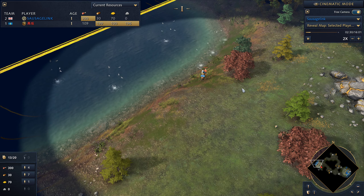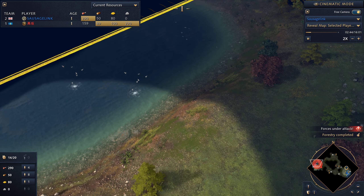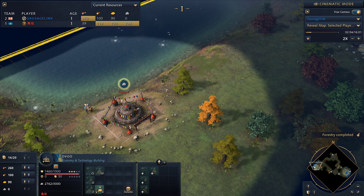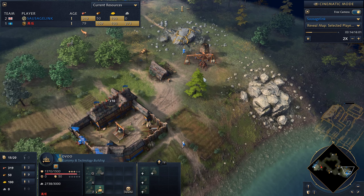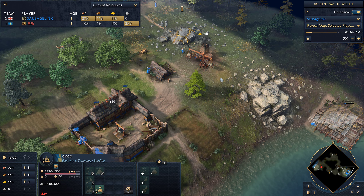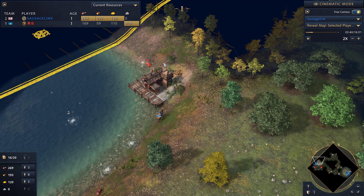I'm looking around to see if I can find a dock that my opponent's put down. He actually killed the sheep that was following my scout. I find the Ger here — nothing under it just yet, so no immediate aggression from my opponent. I assume there's a dock going down over here. I decide I'll get a dock of my own but still mix in some aggression. This was kind of a weird in-between, getting both a dock and trying to be aggressive, but I'm going to see if it works out.